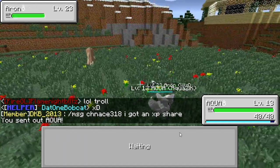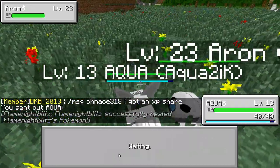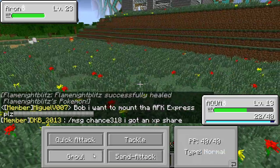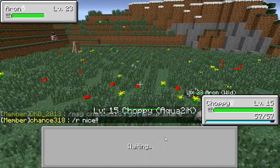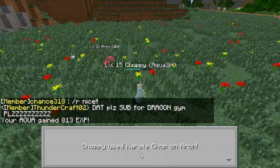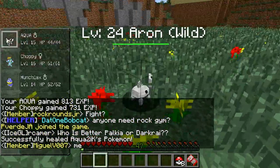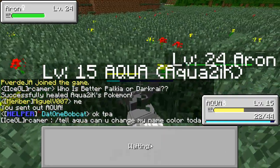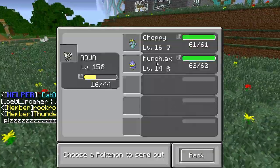Level 23 Aeron — let's try to fight this thing. I'm going to Sand Attack a couple times so he can't hit us, then Growl once too. Now let's come in with Choppy and start Karate Chopping for super effective damage. That's good experience — double level up for Aqua and one level up for Choppy. Let's throw this at the next Aeron and try the exact same strategy. Hopefully it'll work again.